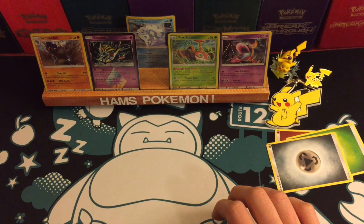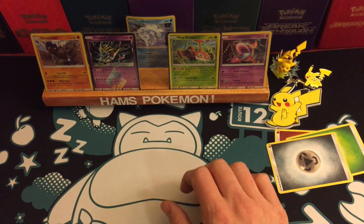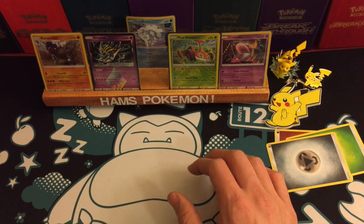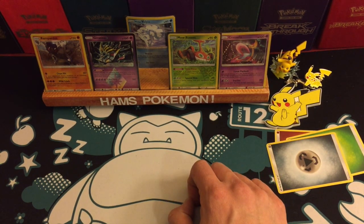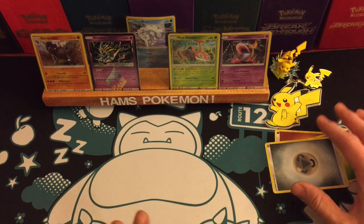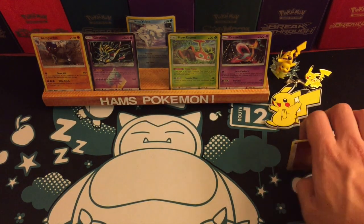If I'm not counting the Prism Stars — kind of like pulling a BREAK in Evolutions for instance — this is by far the longest run I've ever gone on: 21 packs in a collection without pulling one of the GXs, Full Arts, Rainbow Rares, etc. Especially with a set that has so many of them. So just 21 packs now and counting.